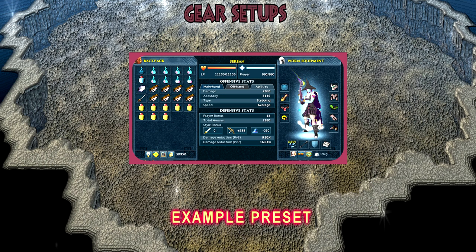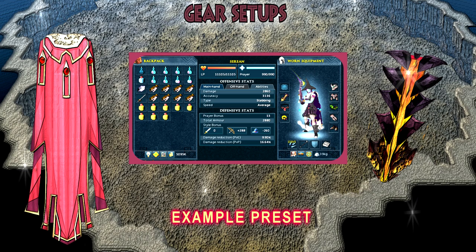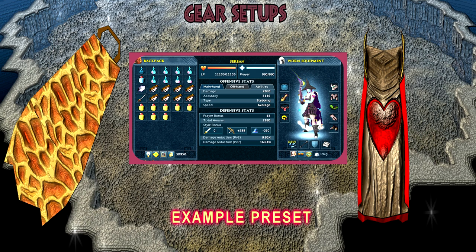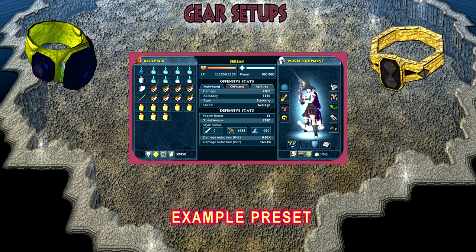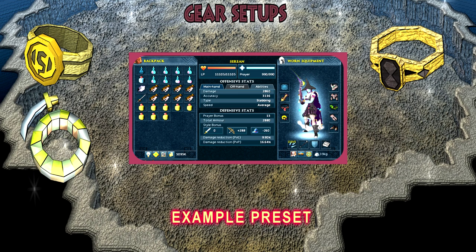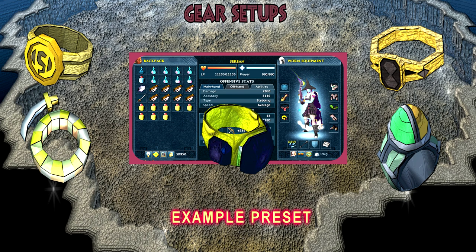In your cape slot, if you've got the Tokhaar-Kal cape, wear that over any other cape. If not, you can use your max cape, comp cape, or a high skill cape. If you don't have either, wear your fire cape. In your ring slot, you can use the ring of vigor as a switch, but I prefer the ring of death imbued, then switch to the luck of the dwarves at the end for increased rare drops. Other ring options include the asylum surgeon's ring, warrior ring imbued, sixth-age circuit, or luck of the dwarves.